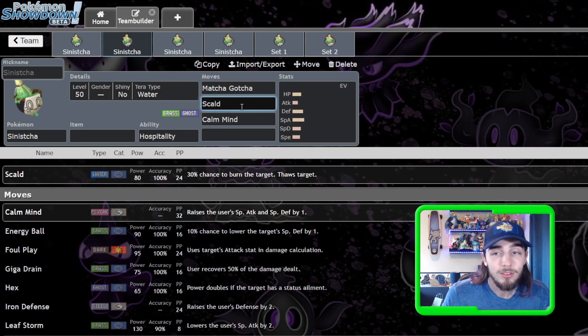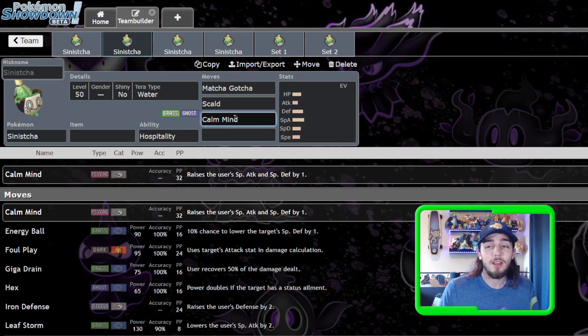Being able to utilize Tera to create those cores is something to consider. Becoming a Water type and having Scald flips your weaknesses pretty well — you drop the Ghost type weaknesses, and you flip the Grass weaknesses for the most part. You go from losing to Fire types to all of a sudden having a Fire type answer. And Calm Mind on a set like this makes a lot of sense — setting up your special bulk, getting Scald and Matcha Gotcha damage going. You set up Calm Minds, click Matcha Gotcha hitting both targets, get health back, and then if you need a big finishing move you've got Tera Water Scald.